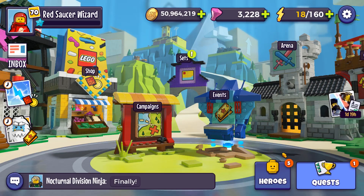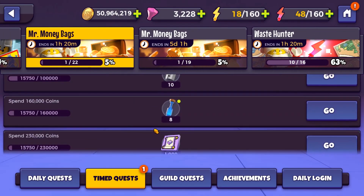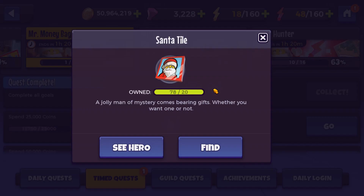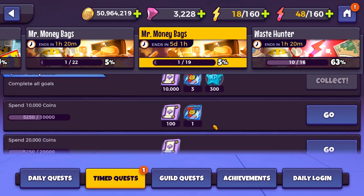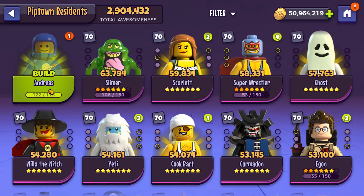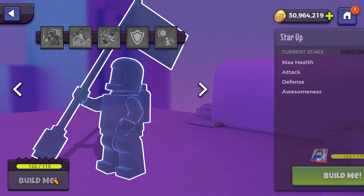So aside from looting the node, what we're going to do today is these two Mr. Moneybags quests. This is a big one — it will give us a lot of cool things, as well as some more Santa tiles. And this is a smaller one that appeared more recently. We'll do them at the same time. And luckily, we actually managed to get enough tiles to build Andreas.